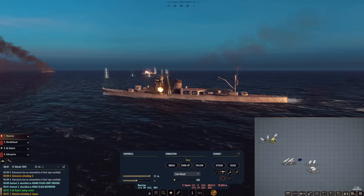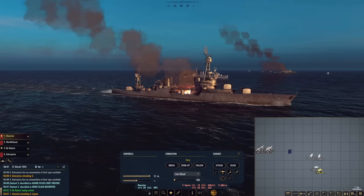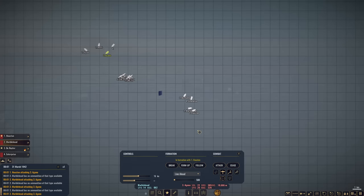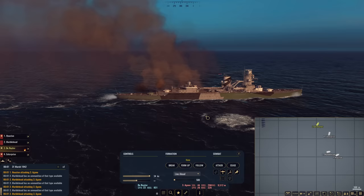Momi-class destroyer. Houston, engage the cruiser — not the destroyer. Marblehead, engage this cruiser as well, switch fire. CW-21s are closing in one more time — let's see how they hold up. Enterprise, keep heading this way. De Ruyter, rudder amidships, keep blowing smoke, get out of here.